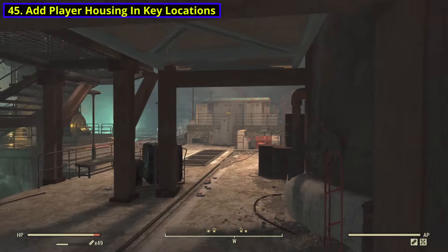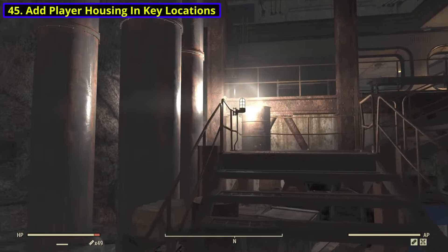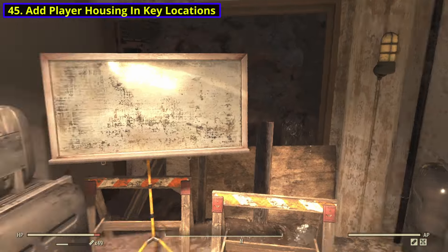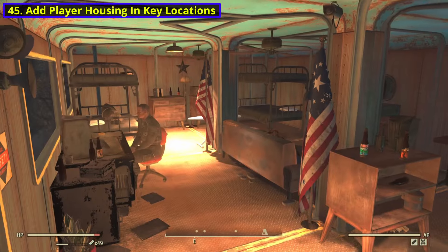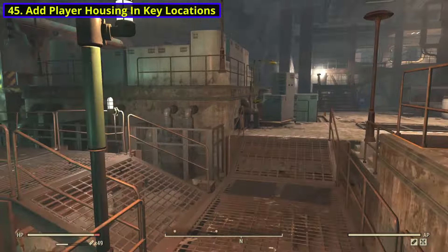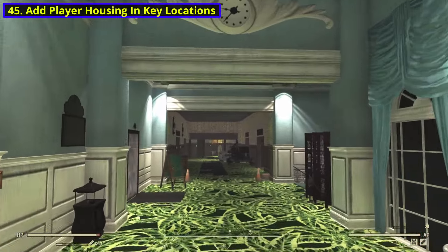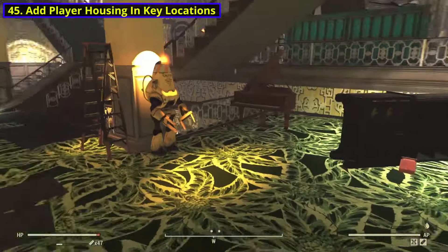For number 45, we have adding player housing in key locations such as Foundation, Crater, Fort Atlas, and the likes. I'm actually very baffled that still to this day, Bethesda never added any sort of player housing in any of these locations. That seems like such an easy thing to do — this game has a build mechanic, so all they have to do is literally add an empty room and let everyone go wild with it. These are very cool locations, but once you do all their quests, you don't really have a reason to go back. And if you happen to be on a server where all of your camp spots were taken, this would also just be a guaranteed spot where you always have something.